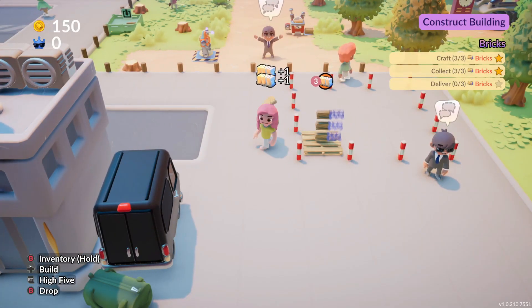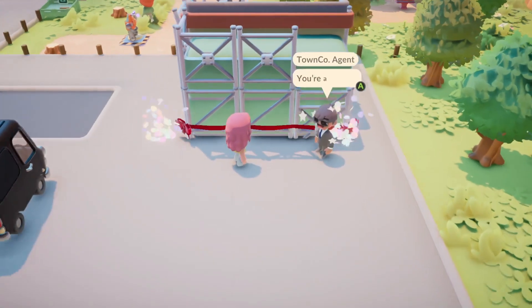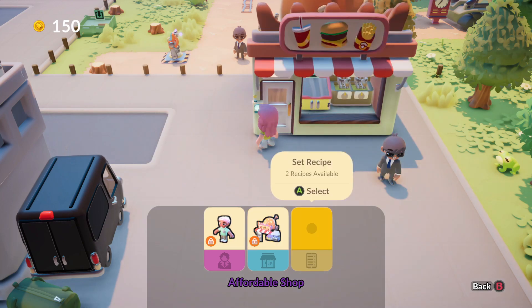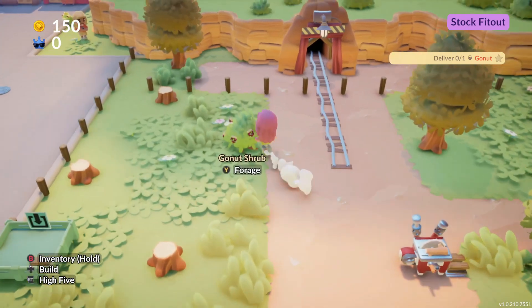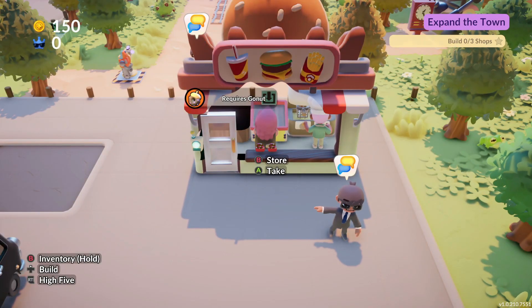Once you collect the necessary building materials, you can turn those in to get construction underway. You'll then cut the ribbon and start designing — hire a worker to run the shop for you, choose a fit out for the type of business you want to have, then pick the items you want the shop to sell. You'll need to gather the ingredients needed to keep the shop stocked, and as long as it is, it'll keep making you money.